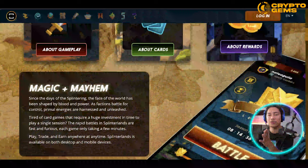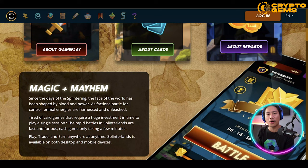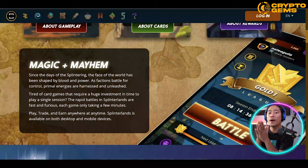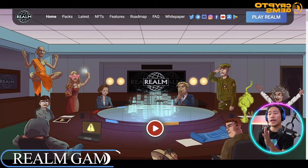If you have ever played any collectible trading card game like Yu-Gi-Oh!, Pokemon, or Magic the Gathering, it is basically somewhat like that. The good thing about this is that you could play it for free, check it out, test it out, and then see for yourself if you would like to invest in the long run — that way you could earn more. This is Splinterlands — splinterlands.com, link will be in the description.